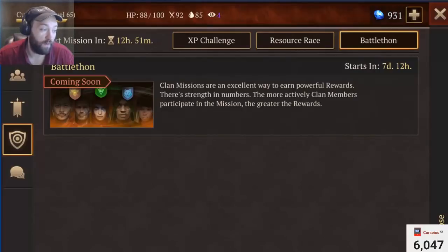Bug fixes: fixed the 'object is too far' error, and hopefully fixed the issue causing error 500 to appear when a player tried to leave the clan.